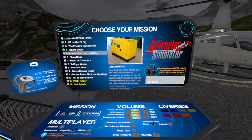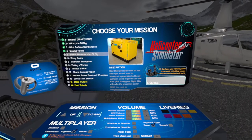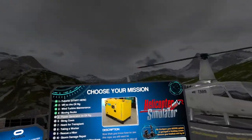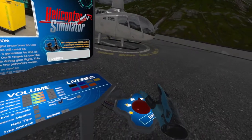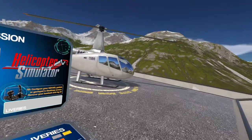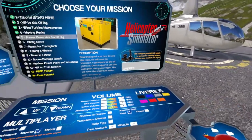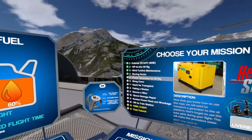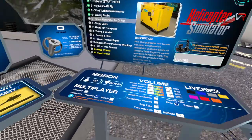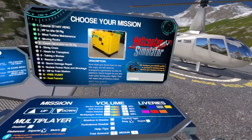In this video, we're going to be doing the fifth mission: Power Generator to Oil Rig. Sounds pretty straightforward. The overcast weather was a bit dark last time, so let's make things a bit brighter so we can see the environment and get some nice vistas to look at. We've got the mission selected, so we're just going to go ahead and start the flight.